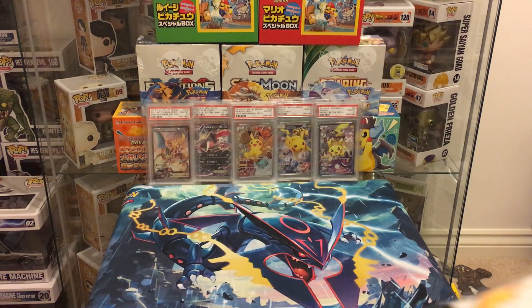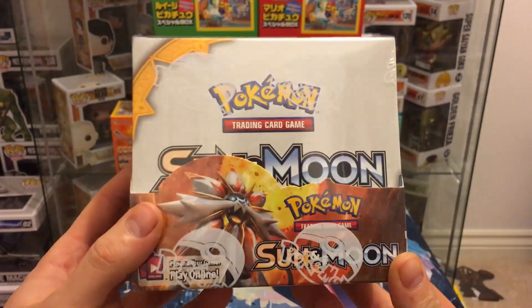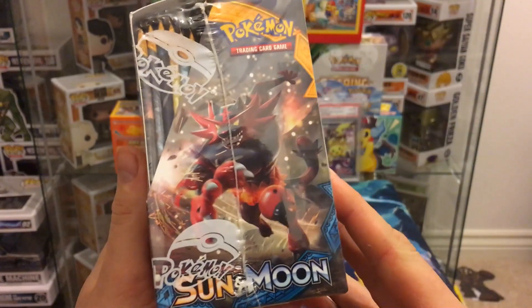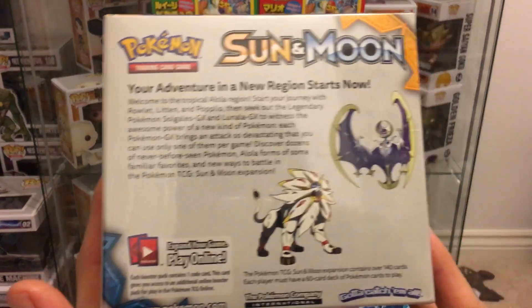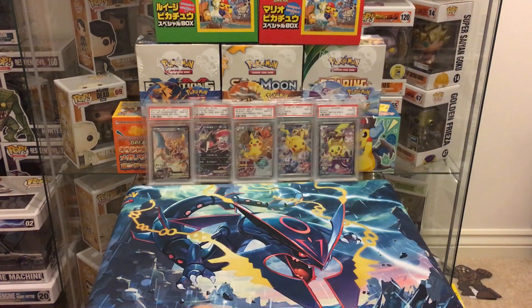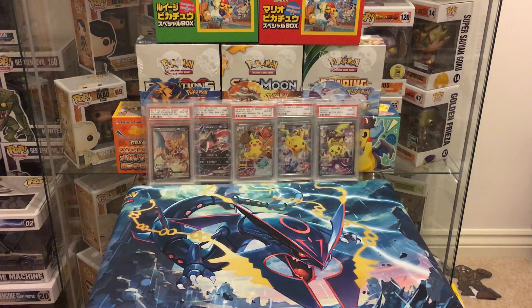We'll check that out and probably slow down to have a look at what cards we've got this time, because in my first booster box I was rushing a fair bit — I was still in the shop smashing through them. So there is the front of the booster box: you've got Solgaleo, Incineroar on one side, and Decidueye on the other. The back of the box gives a brief explanation of what the set is about. The plastic this time around seems a lot thicker than previous booster boxes.